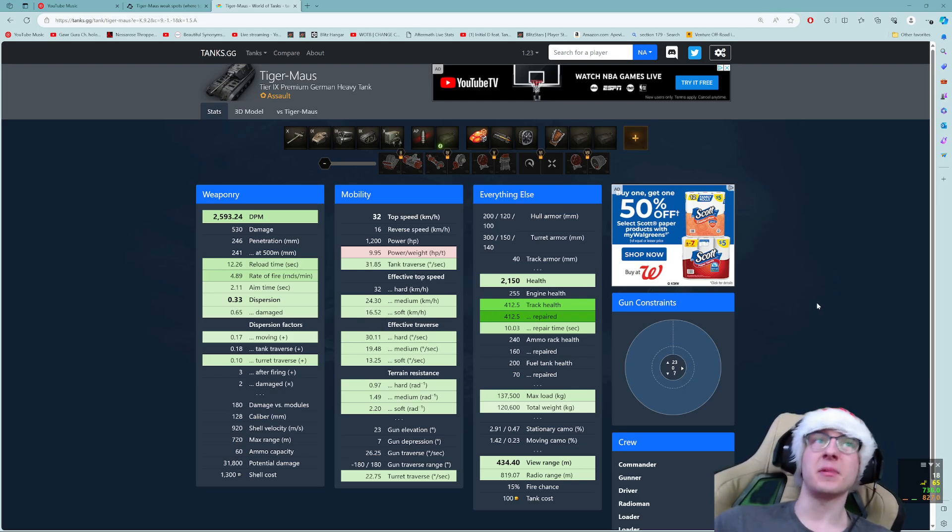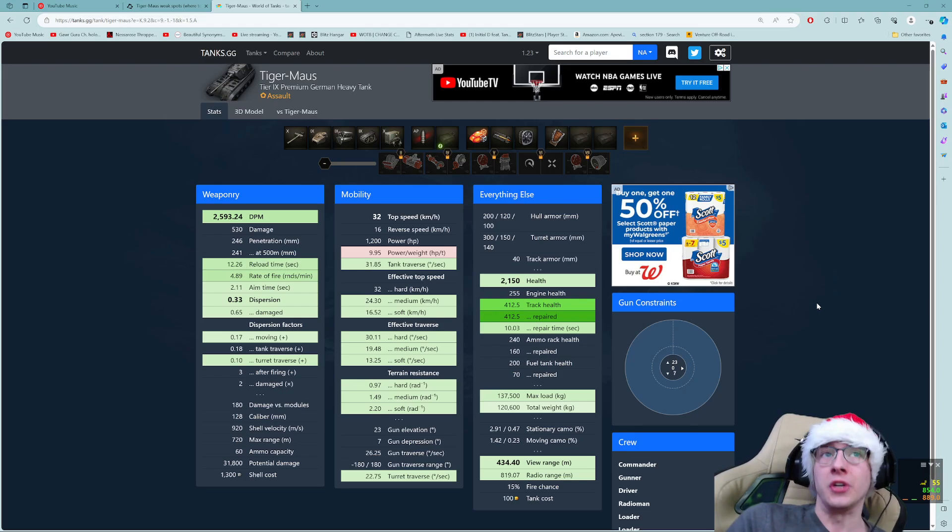Mobility-wise, the tank has a top speed of 32, so it's not the fastest. Some people run turbo or grousers, since grousers give a bigger buff due to terrain resistances than turbo. Personally, I'm not running either — I don't feel like I need a turbo on this vehicle. It actually reverses fairly fast at 16, and its top speed is good enough for a German super heavy. It has decent traverse speed at 30 degrees per second, though only 19 on medium terrain. Pretty much average German super heavy mobility.